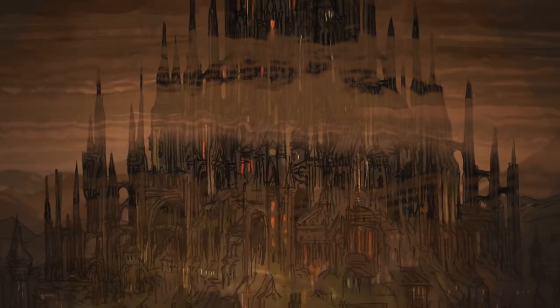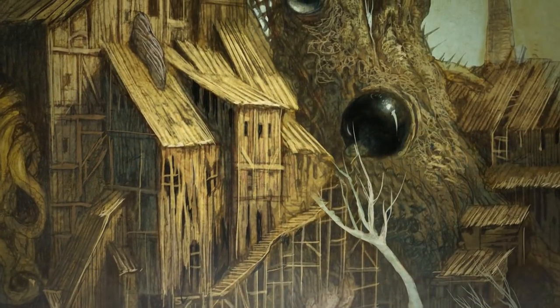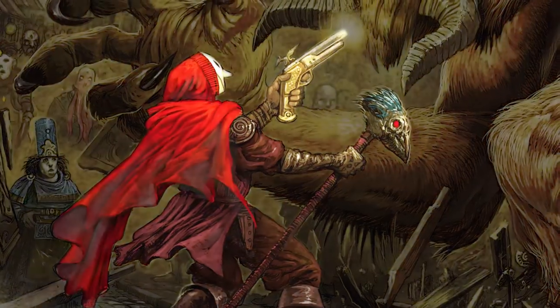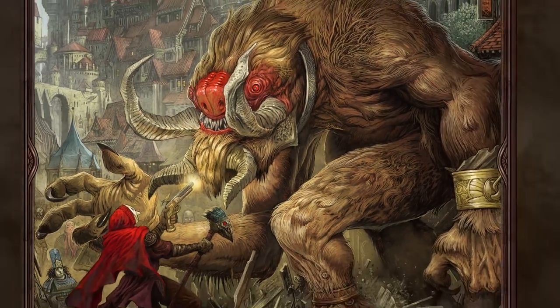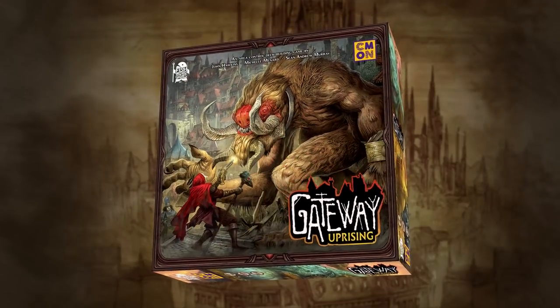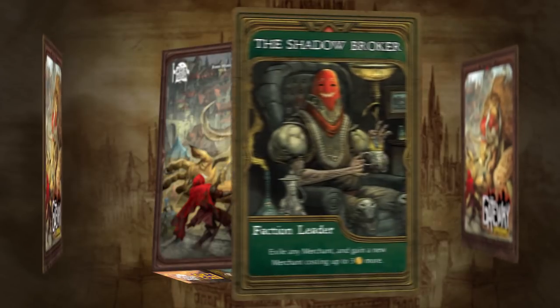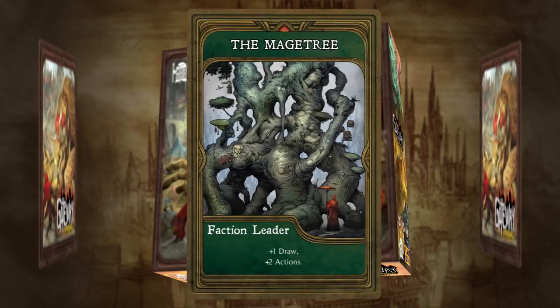The City of Gateway is under siege. As the City Guard's grip on the districts grows tighter, rebel factions begin fighting back. In Gateway Uprising, you are a faction leader recruiting a rebel army against the forces of Chancellor Gideon.